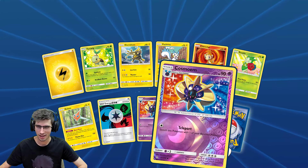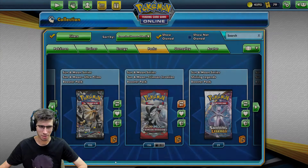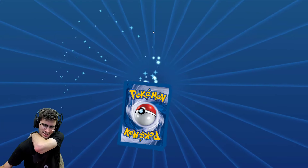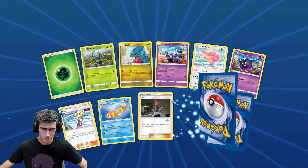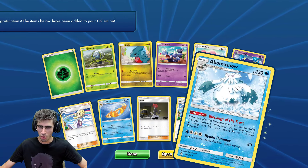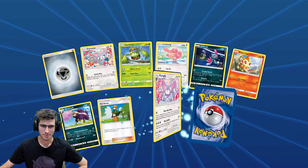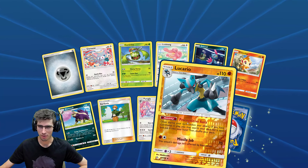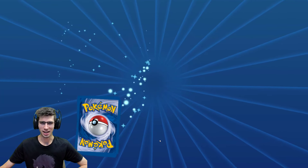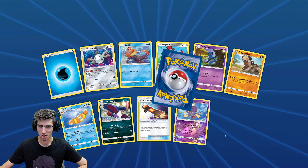Five packs to go. Double Cosmo there leading into a Drampa Holo Rare this time. Down to the last five packs here, now to four. We've got the normal Lillie and the Reverse Holo Lillie leading to an Abomasnow regular rare — I was waiting for that Full Art Lillie as well. A Lucario Reverse Holo Rare and Toxicroak regular rare.